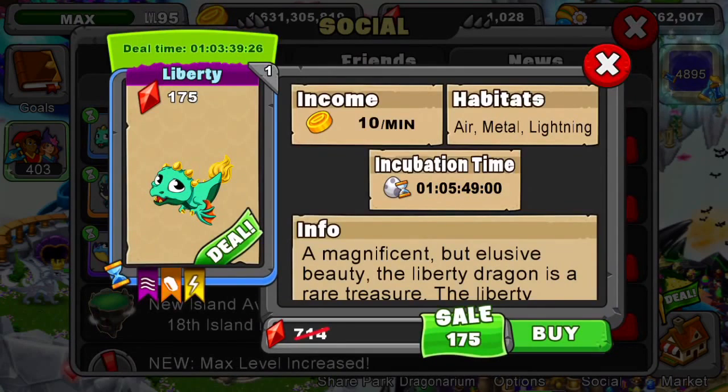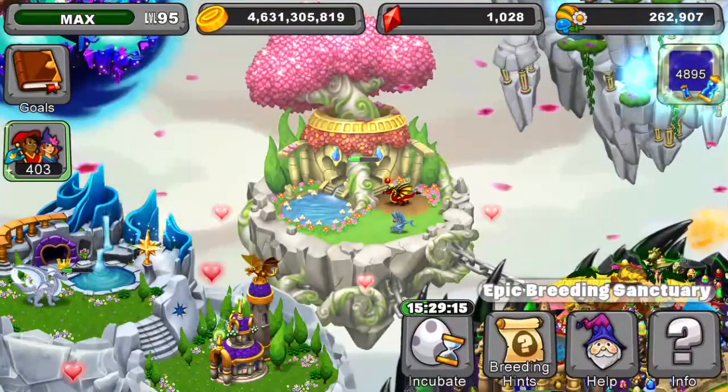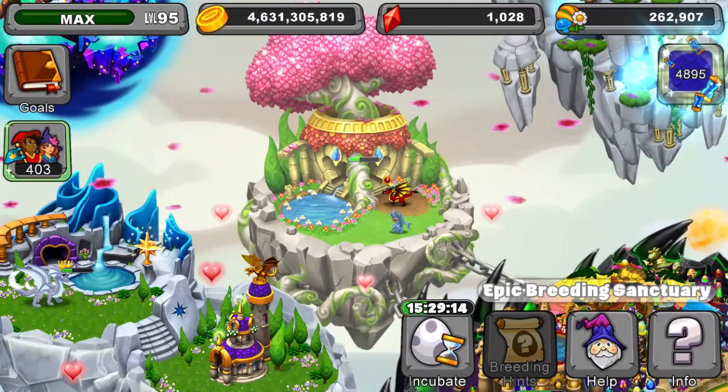We're going to get into it, but first I'll show you the breeding time and also the incubation time. It takes one day, five hours, and 49 minutes. It costs 175 gems right now because of a discount, so that's pretty cool.